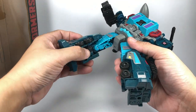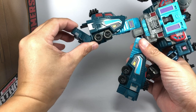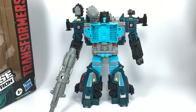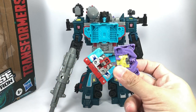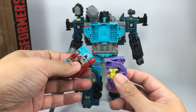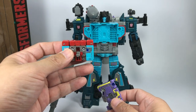No thigh swivel, though there is what I suppose is a knee swivel. Hinge knees and the mandatory rocker pivot ankle joints. Now, if you purchased the Generation Select Soundwave Spy Patrol set, you will get two minions that should be the Powermaster minions for Double Dealer — Knock and Scar. Scar is a Decepticon Powermaster while Knock is the Autobot Powermaster.